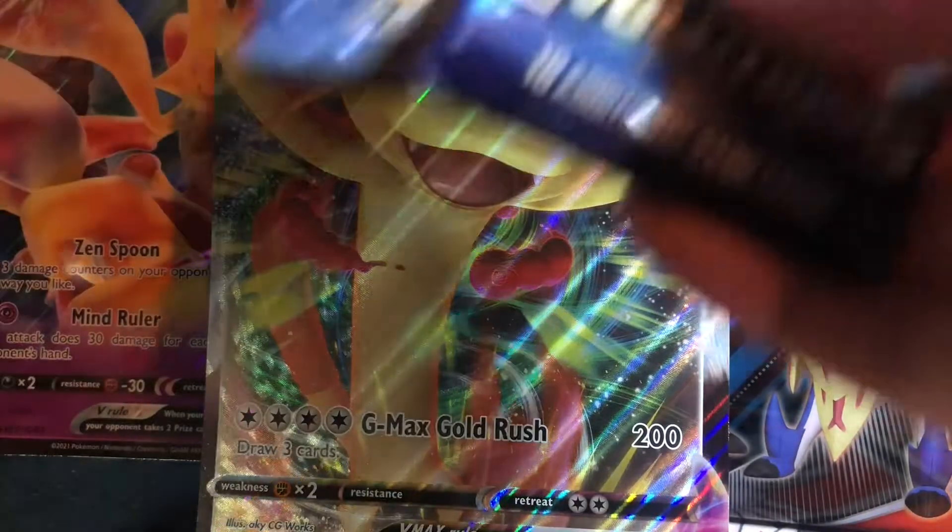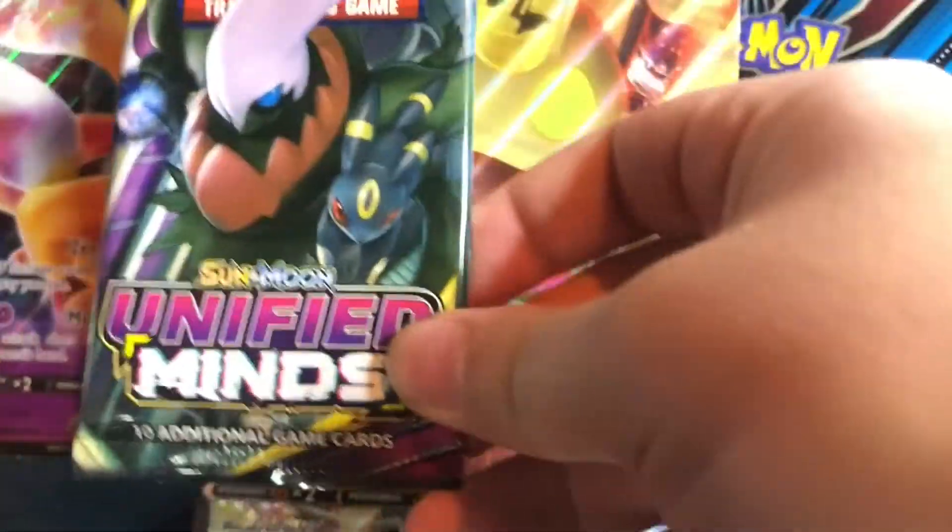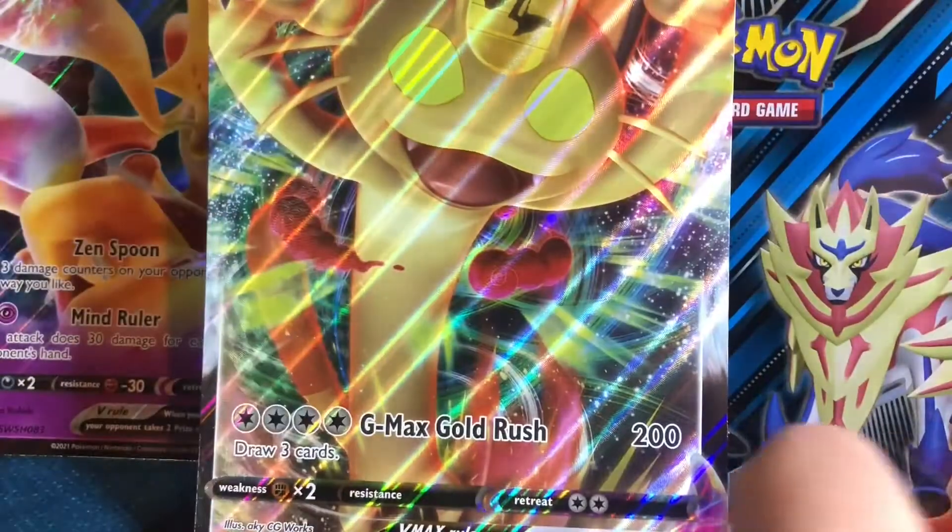Damn, this box comes with some legit packs. We got Evolutions, Cosmic Eclipse, Cosmic Eclipse, Unified Mind, and Sun and Moon. I'm going to have to buy me one more of those.